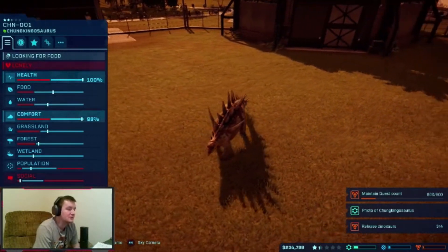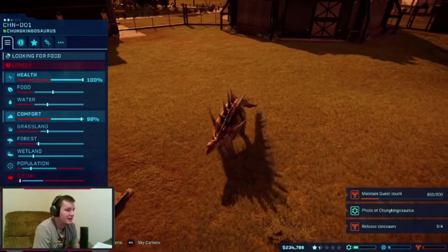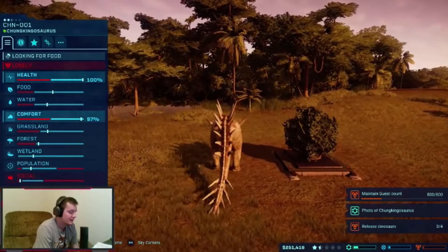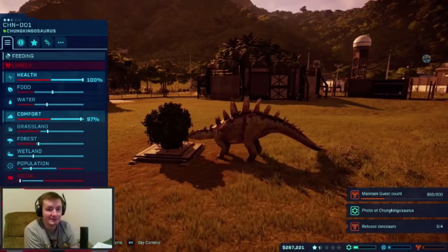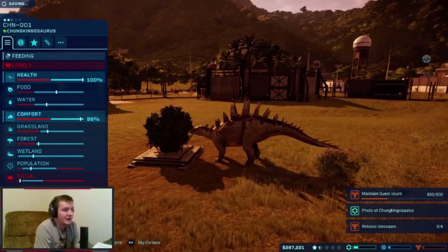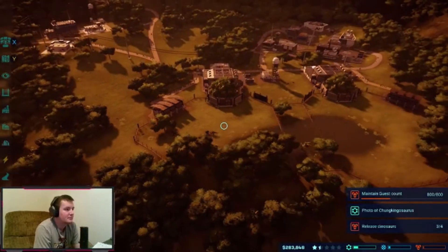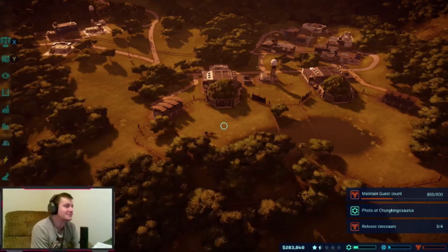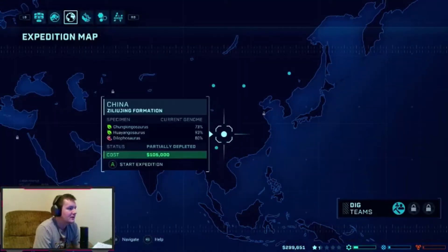Our facts for Chungkingosaurus: it roamed in the late Jurassic period in Asia, has 8 spikes on its tail as opposed to 4 with the Stegosaur, was found in China in 1977, and is one of the smallest in the Stego family at 4 meters in length. We need to get him a friend — that's our next plan, then an ACU center, then velociraptors, possibly in the next episode. Sadly we won't get there this episode.